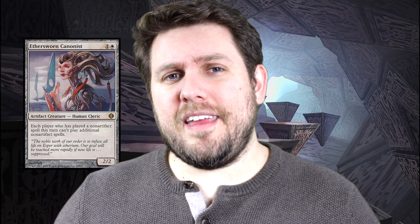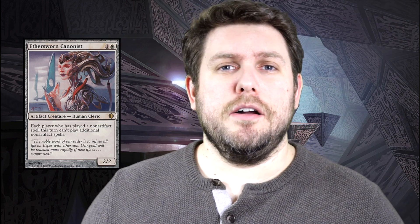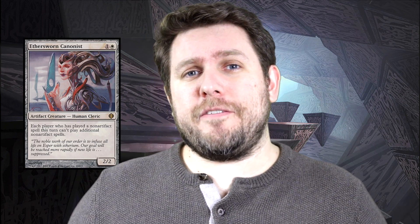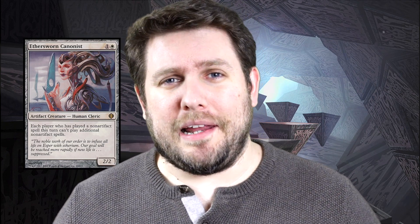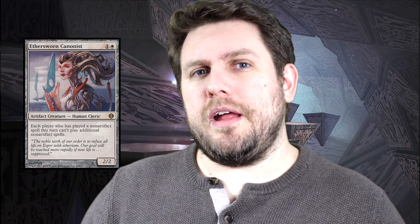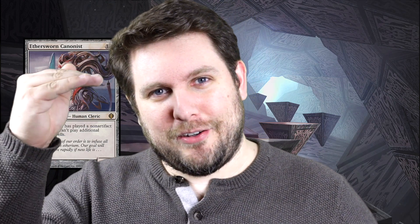The first one is Ethersworn Canonist. This is an artifact creature from the Alara block and it's really good for hosing decks that play multiple spells per turn on a regular basis. It's even better if you are an artifact deck because you get around it. If you're running a non-artifact deck, this hinders everybody, so be wary — it will bite you if you want to play a lot of spells. It's a great card against combo players or people who just like to spill out their hand, refill it, and go deep into the library to kill you.